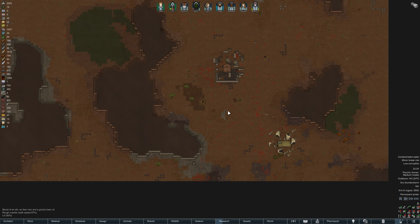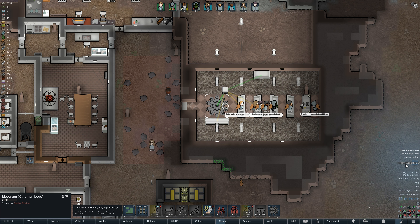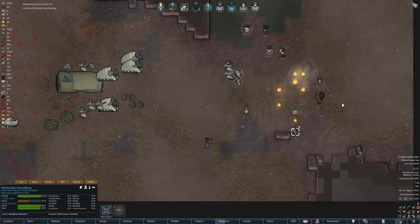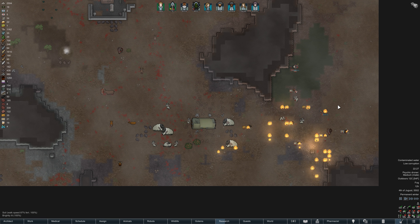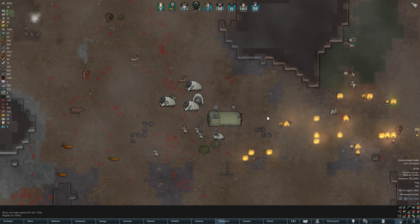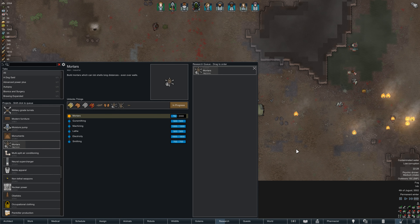The psychic droner is currently emitting at a medium level affecting all males. It's giving a negative 17 mood modifier to some colonists and negative 22 to Beerhoff specifically. We want the mortar research done sooner rather than later so we can safely aggro the mechanoids without sending somebody into harm's way. The royal tribute collector has arrived on the map and immediately engaged the mechanoids — they've taken down two scythers, which is a start but means the mechanoids won't go back to sleep.